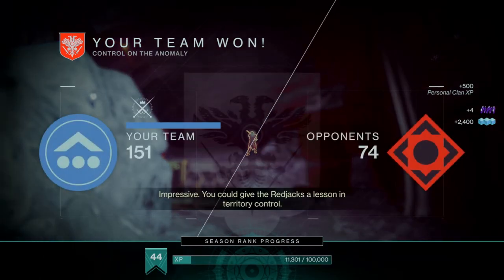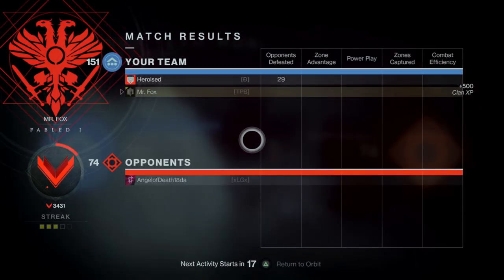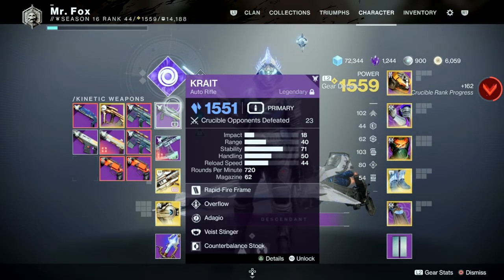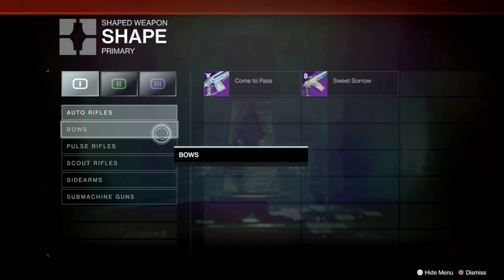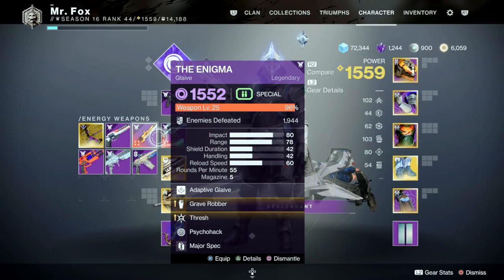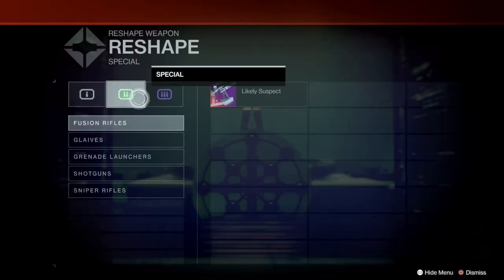I really hate this auto rifle. It's just a whole lot of meh. I only use it in PvE because I got nothing else to use — it's decent in PvE, but PvP? Let's see if we can actually craft something. We cannot craft it, so you're gonna have to rely purely on RNGesus if you want a better roll on your Krait. Do you really want a better one? I mean, it's not doing much for you.